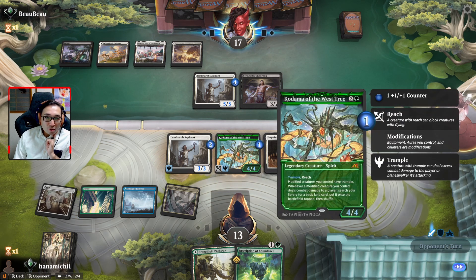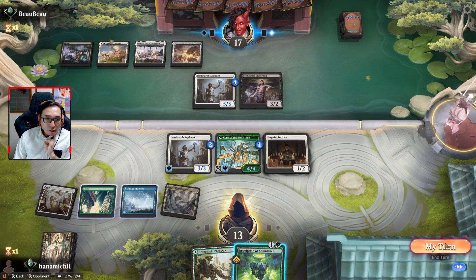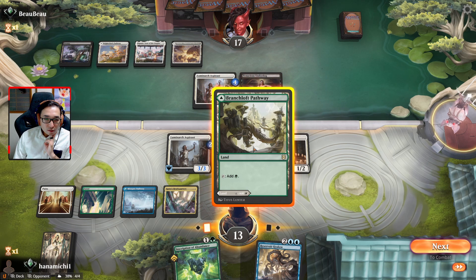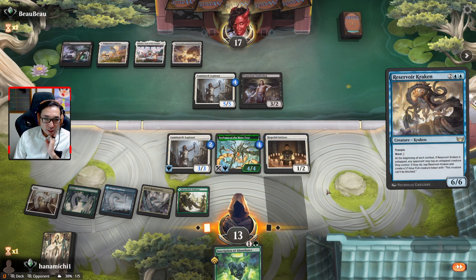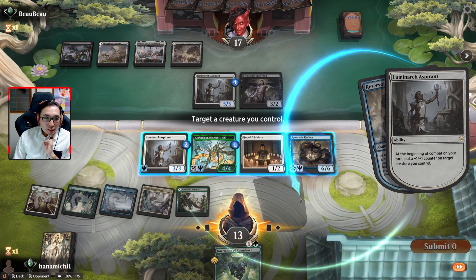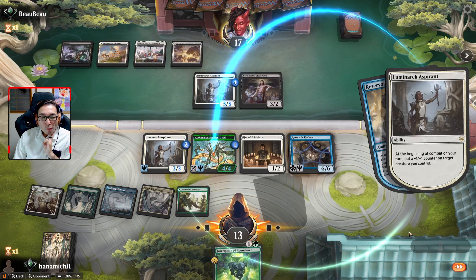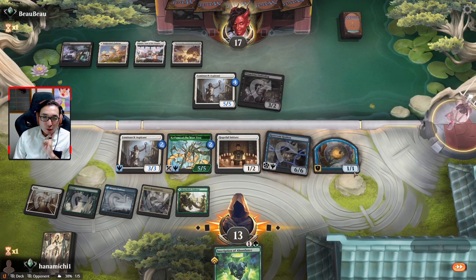Alright, so what we're going to do is add two +1/+1 counters to the Kodama. They didn't attack — alright. We should have played out our Kraken before combat rather than after combat, but that's alright. We'll continue putting it on there. We could have put it on the Kraken — yeah, I was going to say that.